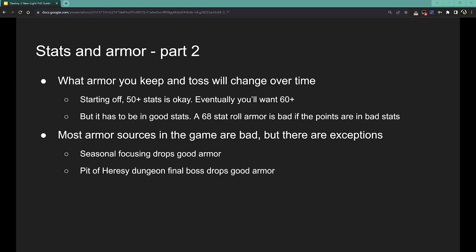As for getting better armor, as a newer player it will take some time. A lot of what you get randomly through playing is stuff you'll discard right off the bat. As a newer player, things around the 50-plus total stat are probably worth holding on to. Eventually you should start aiming for 60 and higher. But the important part is that the stats have to be allocated well. If you have a really high stat piece of armor but the stats are in mobility, intellect, and strength, it doesn't matter — the armor isn't good. The important part is high stat points in the good stats for your specific build.